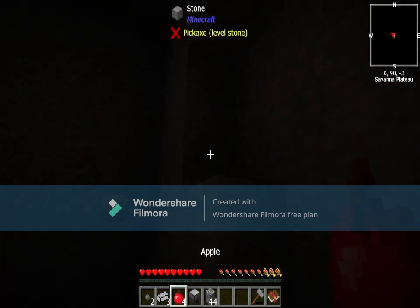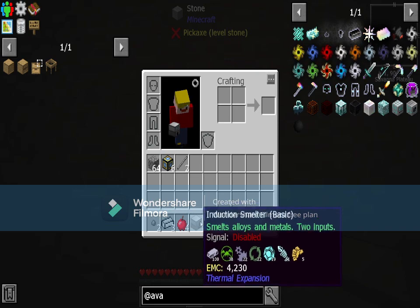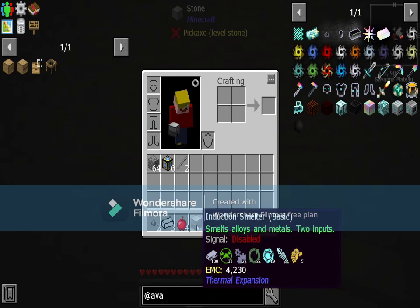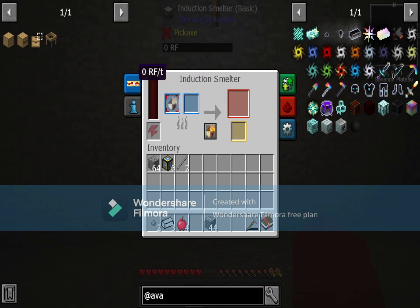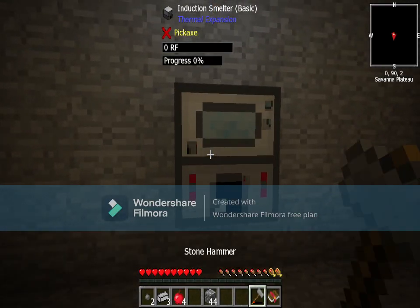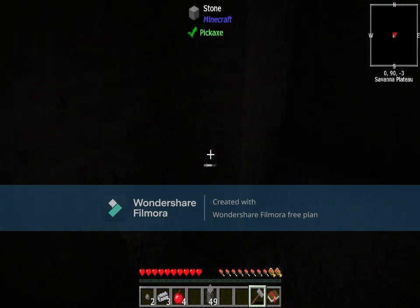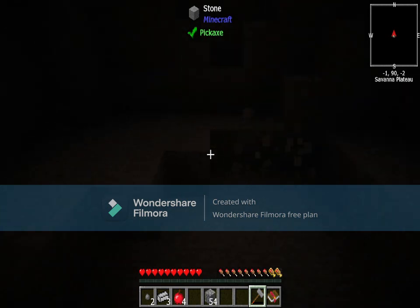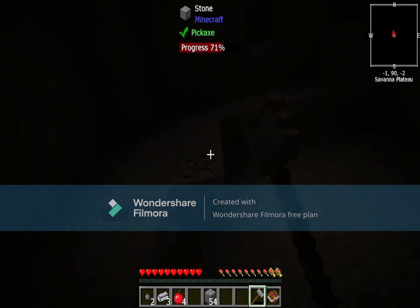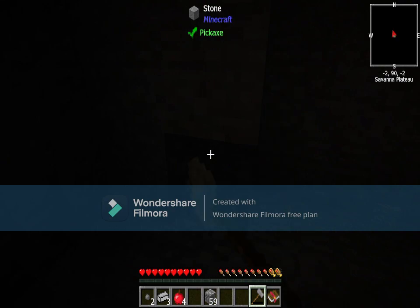We've got a friend in this. When did I get an induction smelter? It smelts alloys and metals with two inputs — it requires power to use, specifically RF, which is Redstone Flux. Once I get this room mined out, I'm going to use some cobblestone to get dirt, which will get me saplings and then trees like in the other pack.